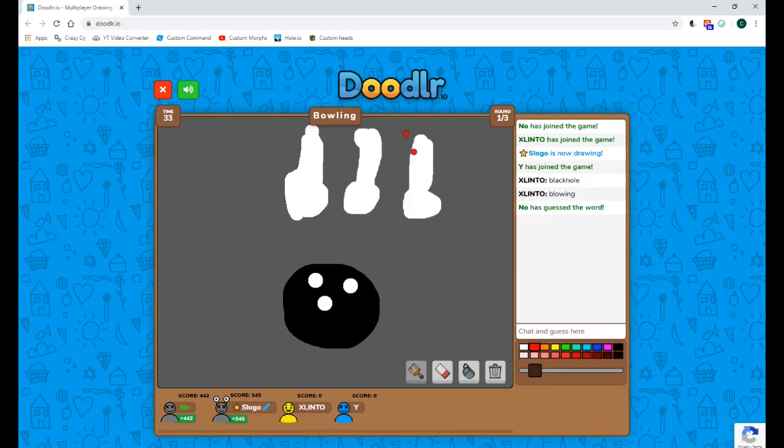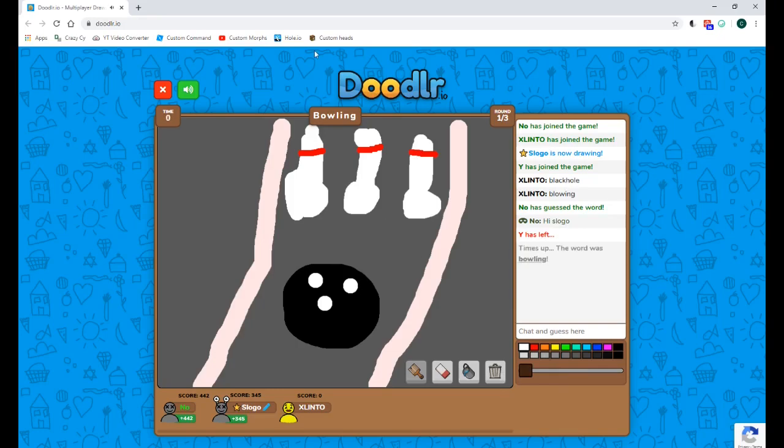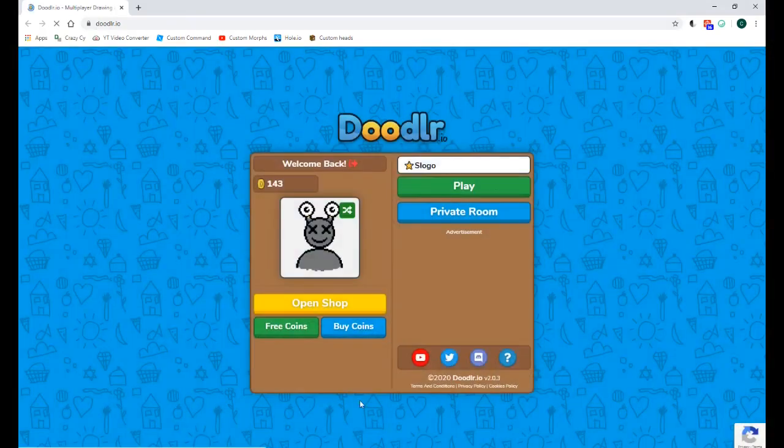They often have a little red band around them. There we go — 'hi Slogo!' Awesome! Look at that — it's wonderful. Bowling — it is perfect in my opinion. I don't know why nobody can guess it, it's kind of obvious. It's bowling — that was a pretty good drawing. Nobody's having any big reactions, which is not what I expected — so I'm leaving.